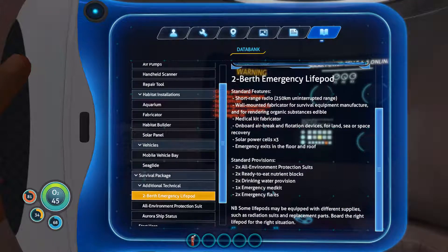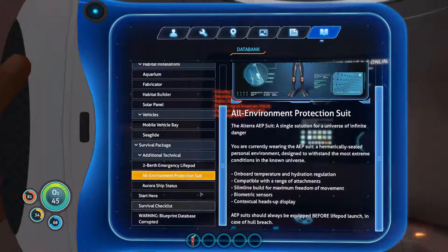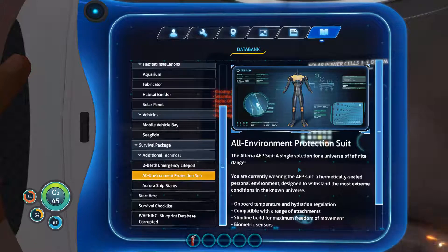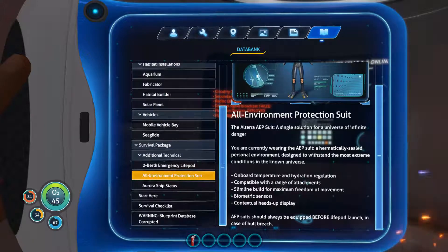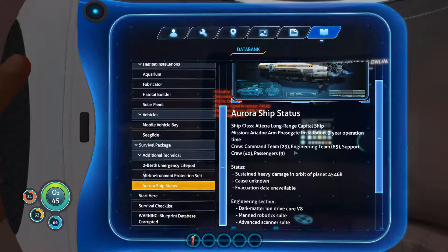Some life pods are equipped with different supplies — board the right life pod for the right situation. The Altara AEP suit: a single solution for a universe of infinite dangers. It provides a medically sealed personal environment designed to withstand extreme conditions, with temperature and hydration regulation, biometric sensors, and a contextual heads-up display. AEP suits should always be equipped before life pod launch in case of hull breach.